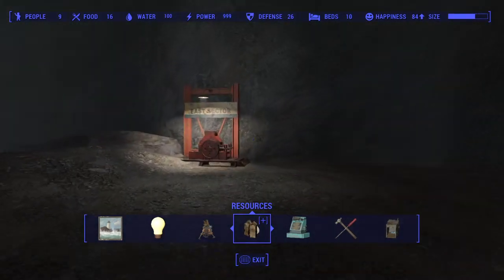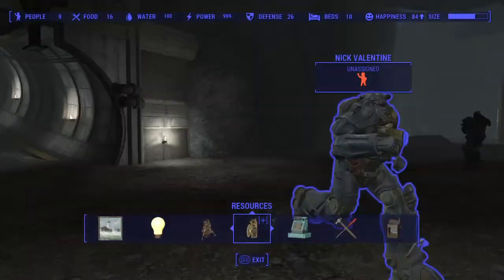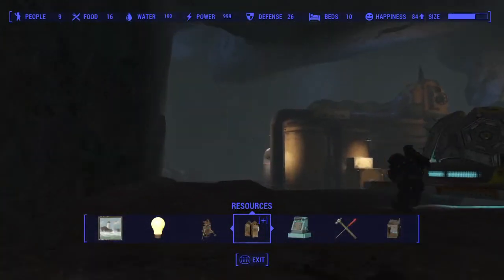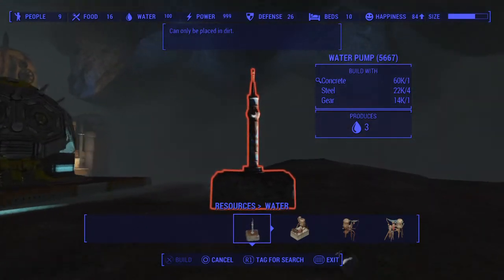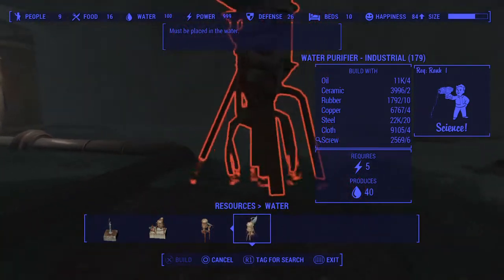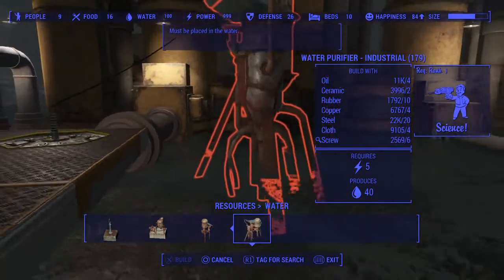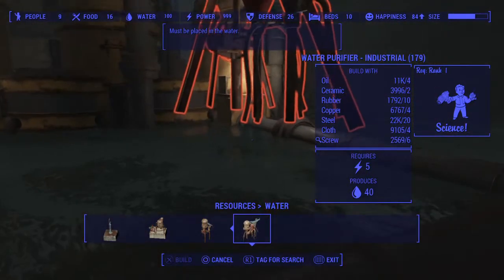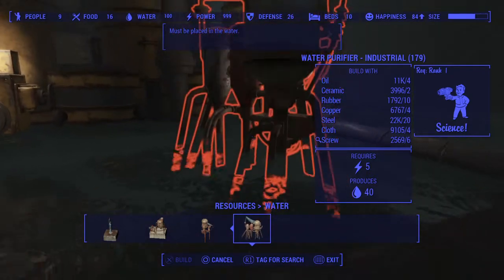Just to let you guys know, this is the east sector chamber — the red workbench. You'll have been in here before if you've been scrapping and exploring the cave system. Luckily we can also stick down a ton of water purifiers in here because there's plenty of room and plenty of fresh water. I'll go ahead and do that.